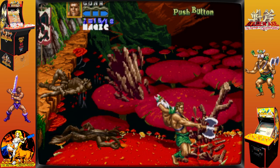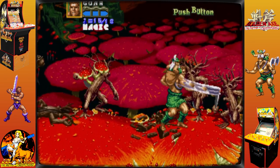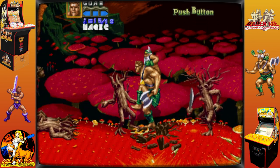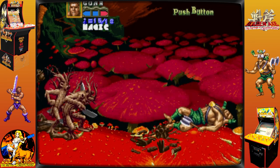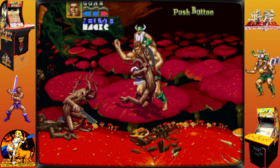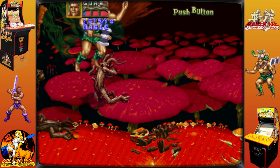In contrast to the original Golden Axe, which was ported to many home consoles, Revenge of the Death Adder was only available in arcades. Instead, Sega released Golden Axe 2 for the Genesis. Not until 2020 did Arcade1Up and the Astro City Mini release home versions of Golden Axe: Revenge of Death Adder.